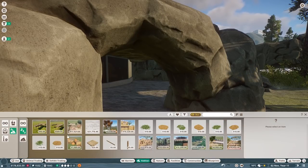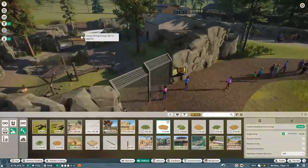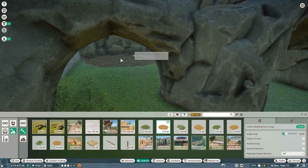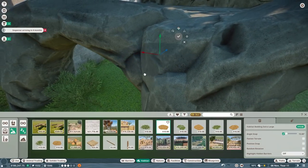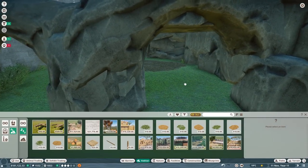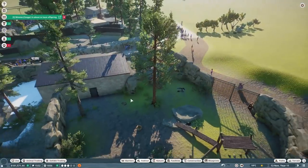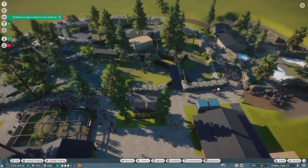Did I ever put sleeping stuff in here? I didn't - let me do that. Let's put that right there and another one right here to encourage them to sleep in there. The mouse all of a sudden sometimes just flies across the map - I truly don't understand why, because I haven't changed any of my mouse settings.